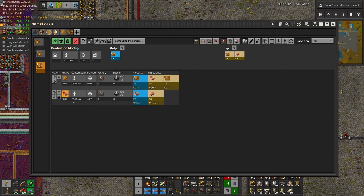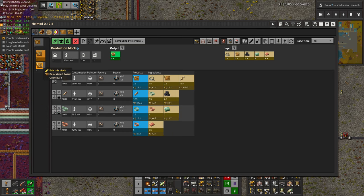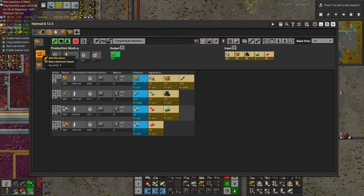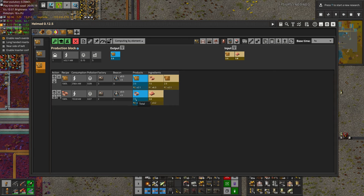Now the question is: do we want to independently create copper cable for each type of board, or do them all in one machine? You can see that copper cable is very voluminous — it's not very dense. So whenever you're dealing with an intermediate product that gets bigger, you really want to second-guess yourself: should you be putting it on a bus, or on a belt at all? You can see how 3.8 plates isn't that much, but then bam — we've maxed out a tier-zero belt just like that with copper cable. So you have to be really careful about what you do with it.